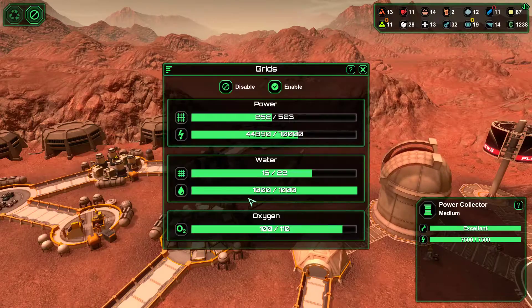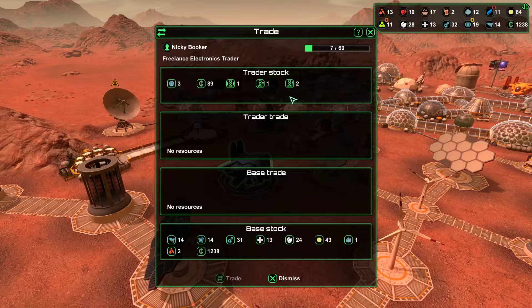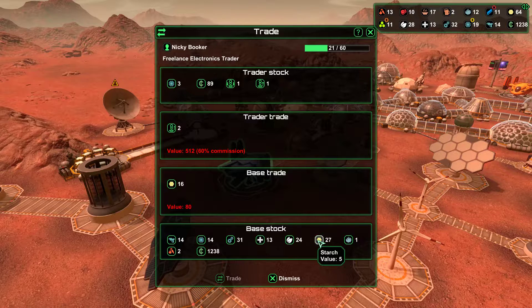Let me take another look at my manufacturing limits. Another trading ship has landed — this person has bots. I could potentially buy these bots off this person, but I kind of don't want to because I'm building bots with my own stuff. The driller bot would come in handy, a couple of driller bots. Maybe get rid of 20 more starch and buy the rest with credits.